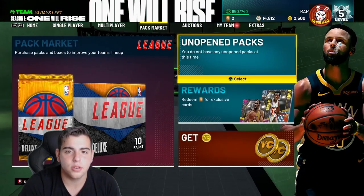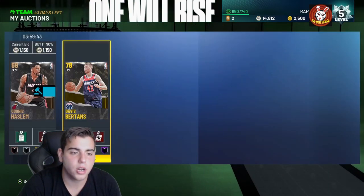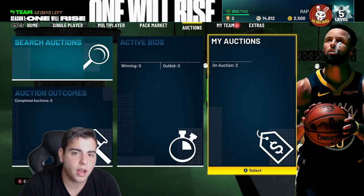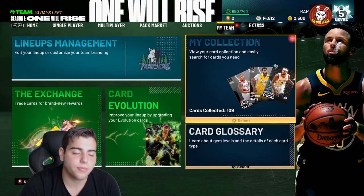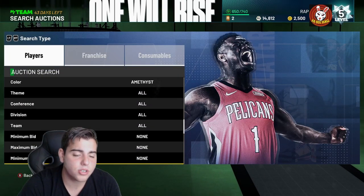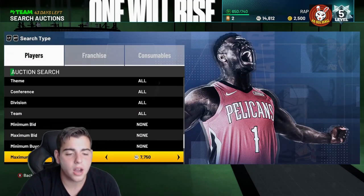Just continue to sell your cards — whatever cards you have, duplicates or otherwise — make sure to sell them. This is going to be the best way to make MT going forward. The auction right now is going to be dry; only amethysts and rubies really. Just constantly check what's going on. Maximum buyouts — that's how you work the auction.